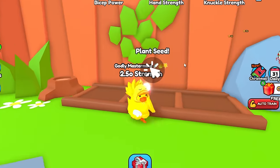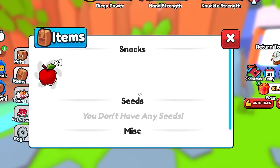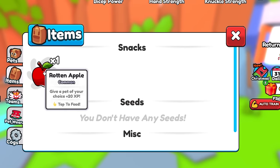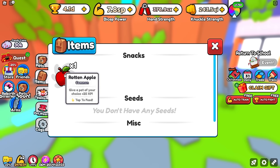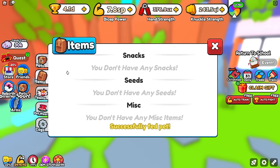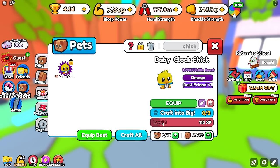You're wondering where the seeds are — well, as you can see, it says you don't have any seeds. Seeds are obtainable by beating bosses. If you want to see where your seeds are, open up your pet inventory, and right below the pets on the left-hand side of the screen you'll be able to see this. You'll also see a brand new item: the Rotten Apple, which gives a pet of your choice 20 XP.